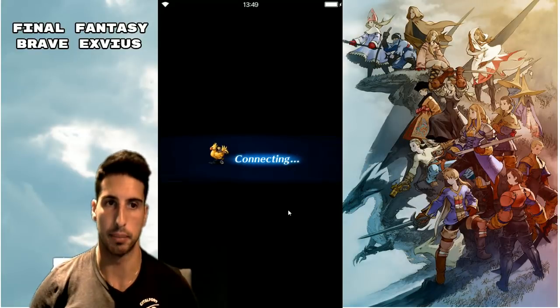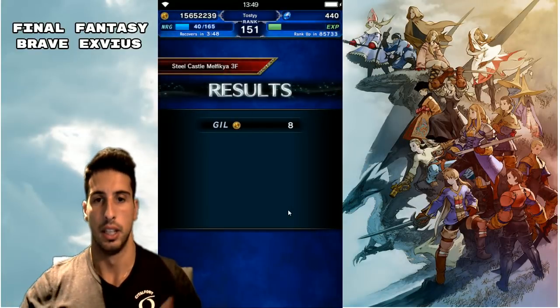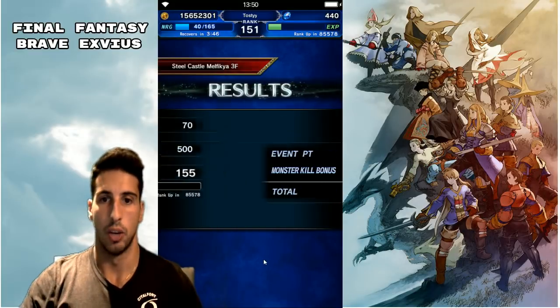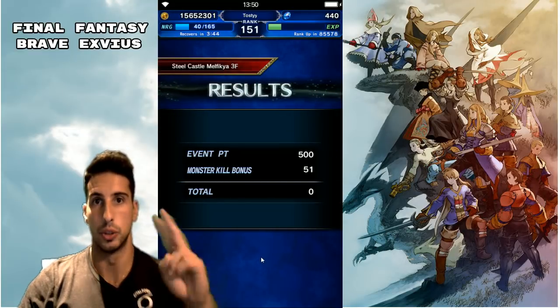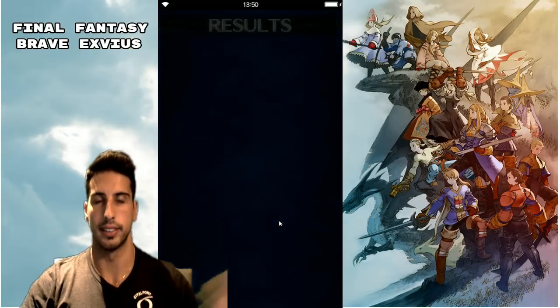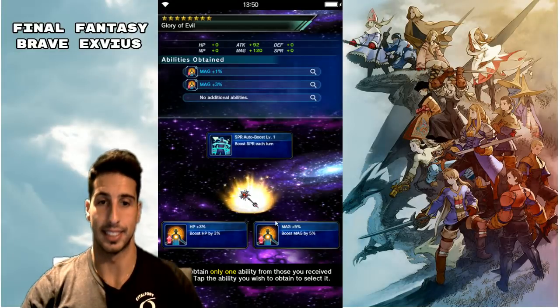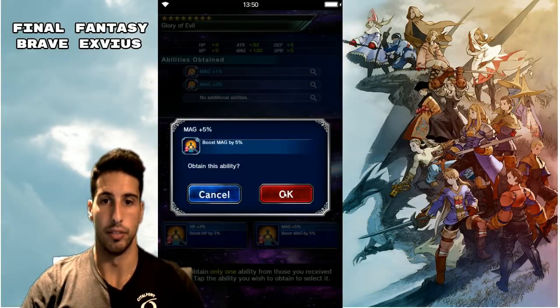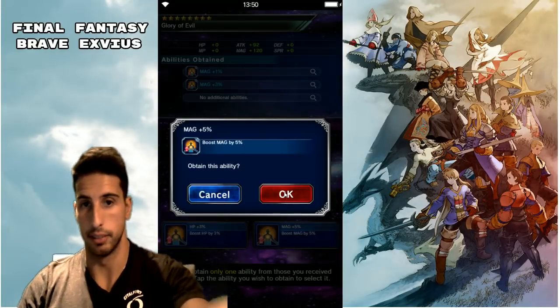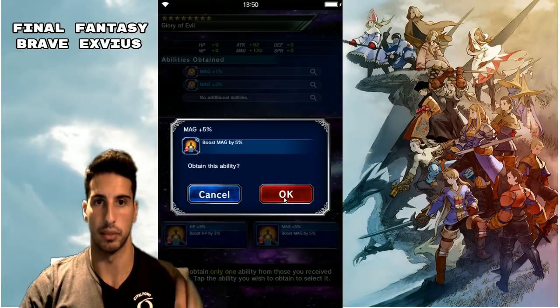Also, if you get similar skills — let's say I get HP 10% and then I get another HP 10% on a later stage — you will not be able to have two of the same abilities on your weapon. That's why you're seeing a lot of 5%, 7%, and 10% — you cannot have the same amount three times.